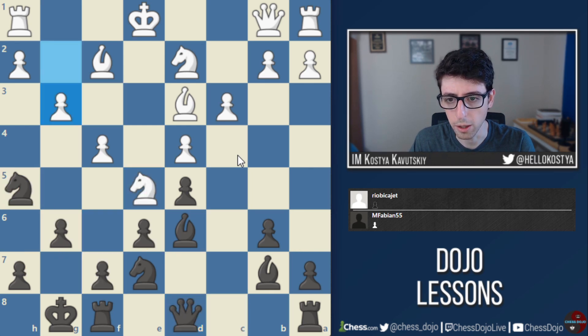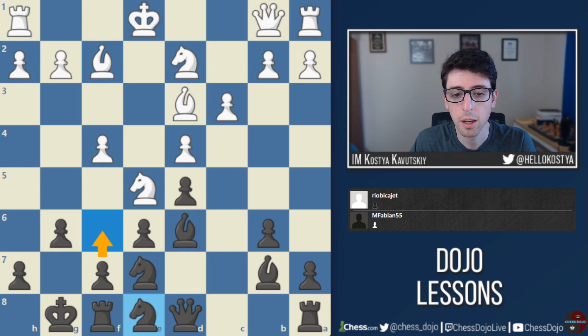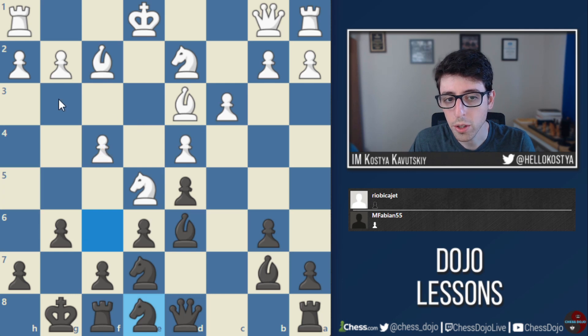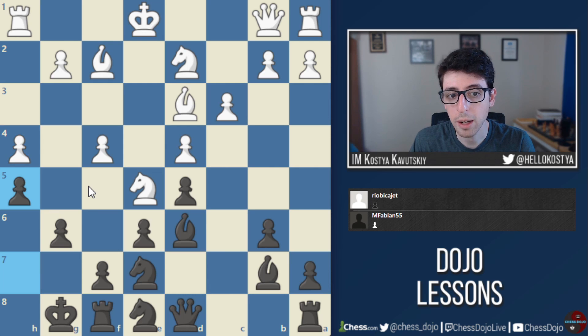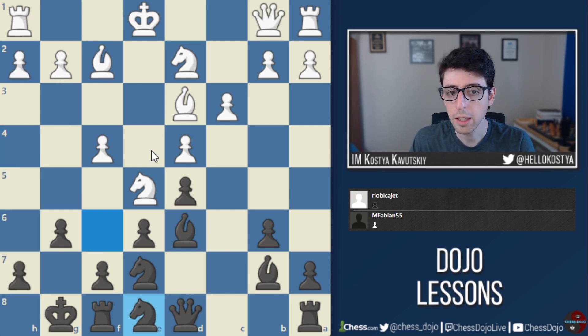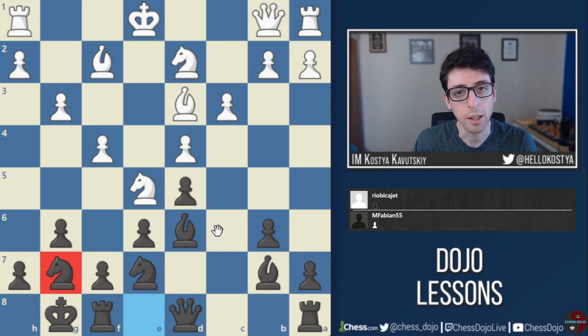The move Mitch chooses, knight e8, is pretty similar in that it allows black to play f6, but the drawback is that the knight is not on h5, which gains a tempo against the f4 pawn and also stops white from playing h4-h5. What Joel should have done here is play the immediate move h4, looking to advance h5 and create possible sacrifices on the g6 square. If black plays h5 themselves, white switches plans and goes for the g4 break — something like queen d1 or even the immediate g4 — and white is just well on their way to opening up black's kingside. Instead white plays g3, which is a typical but slightly slow move, giving black time to play knight g7 and shore up the kingside.